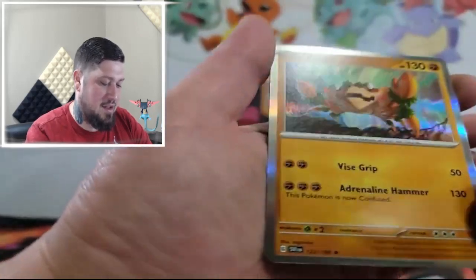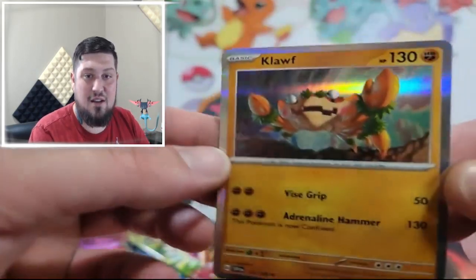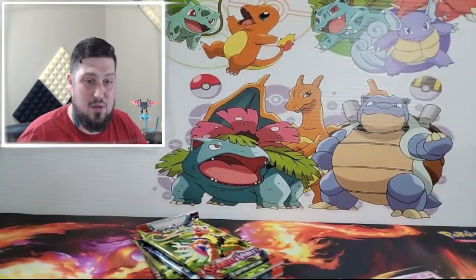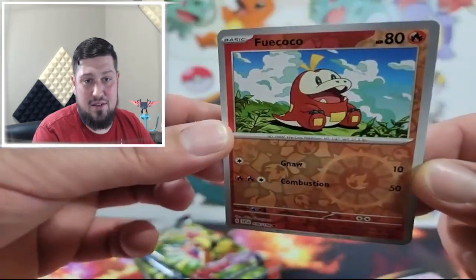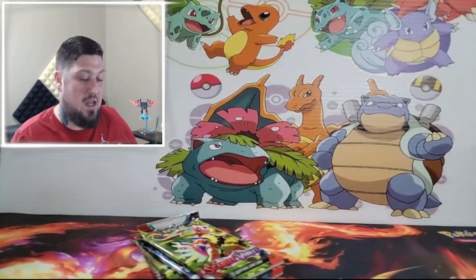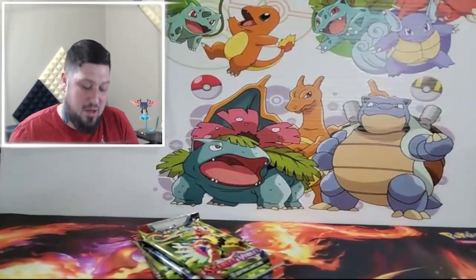Is that Greavard? Sandaconda — he's pretty cool, I do like the Sandaconda V, I don't remember what set it's from. Wikoko — yes! Oh, I like this character too, I really liked fighting him as a boss. I keep some holos just because I like them. I'll add that one. I like this reverse too — obviously it's a starter base, I'm gonna keep that reverse.